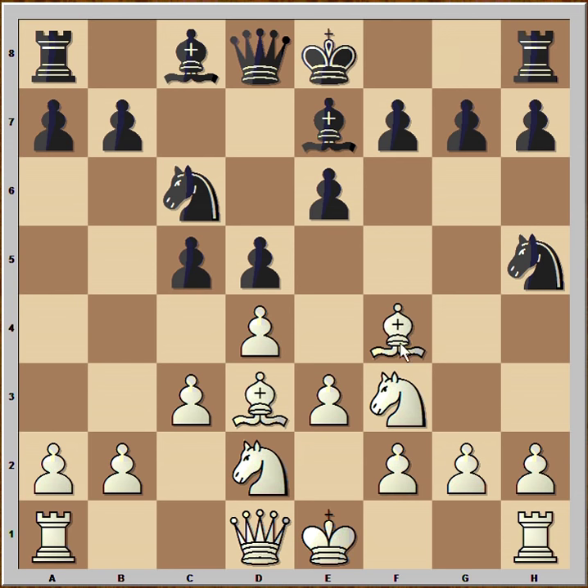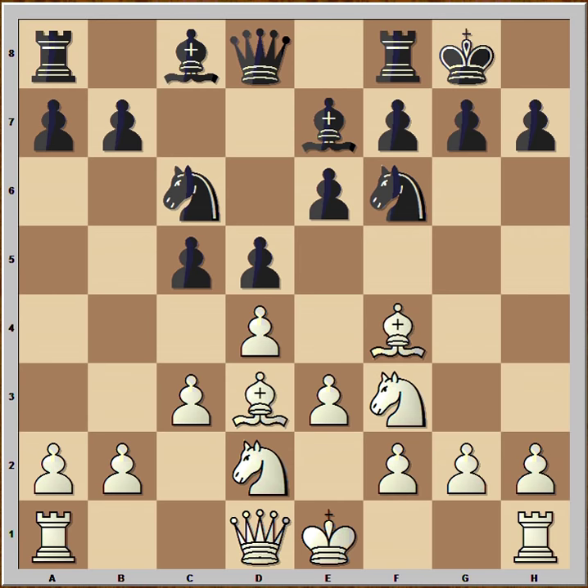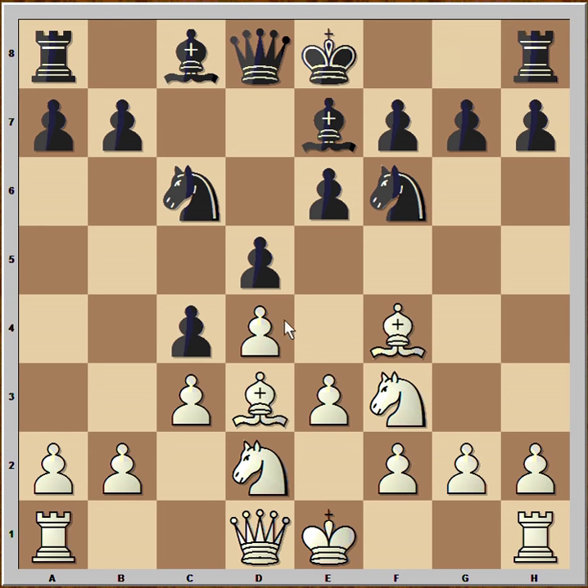One good move is Nh5, attacking the bishop. Castling is also a good move. But Black played c4. This is not a very strong move because with that move pressure on the white center is decreased. Would you play Bishop to c2 or Bishop to e2? Bishop to c2 is better because the bishop is still aiming at h7.